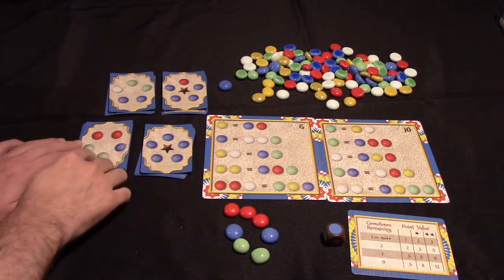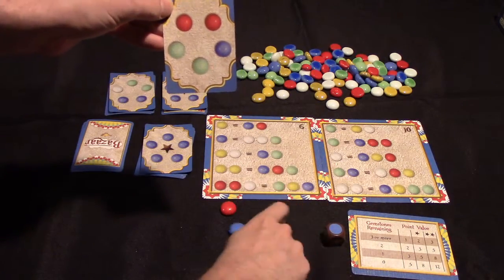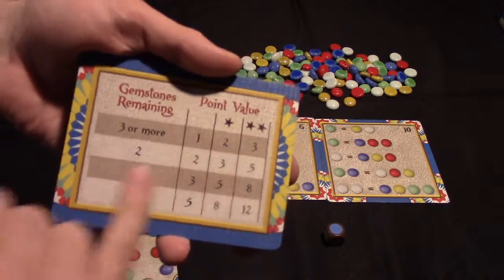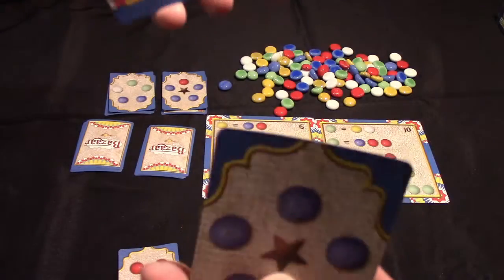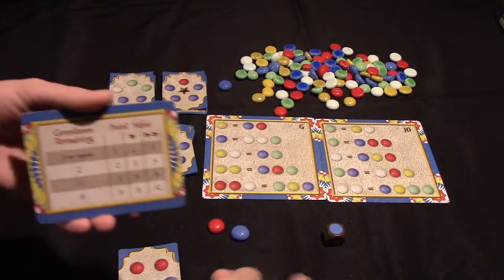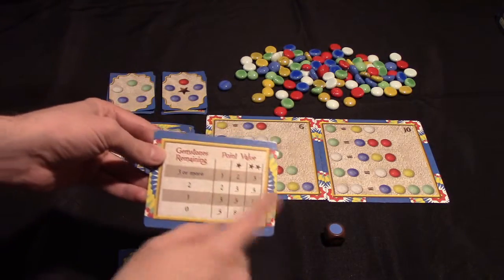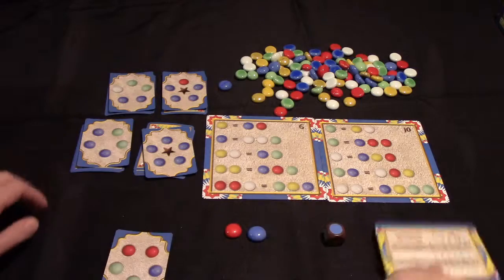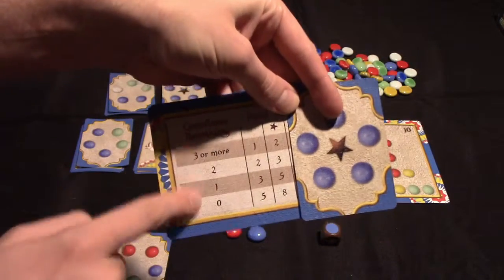Now I would have enough to complete this card. I would turn in the two green for the card, along with two green, two red, and a blue. I look at how many gemstones I have left — here I have two. Then you'll look at this chart. I've turned in a card that does not have a star in the middle; some of the more challenging ones do. So I've turned in a card and I have two gemstones remaining — I would get two points. You would have to score this on a pad and paper, or use other markers to keep your score. This version does not come with a score pad; other versions do. The card gets placed face up and play continues. If I ever completed a card with one star on it, I would use this scoring column to determine my score based on the number of gemstones I have remaining.